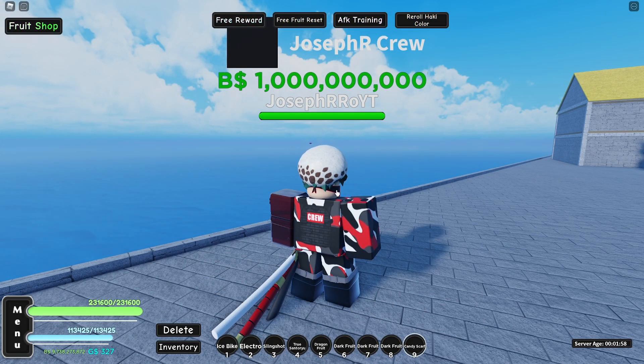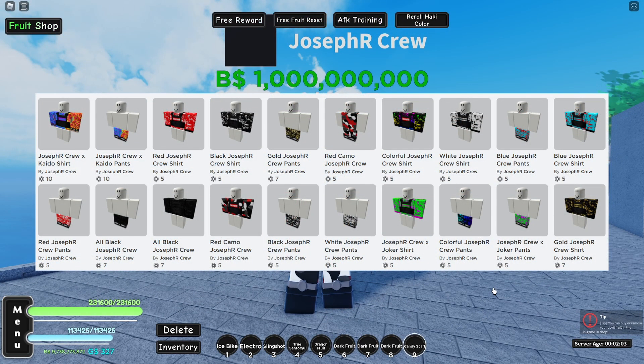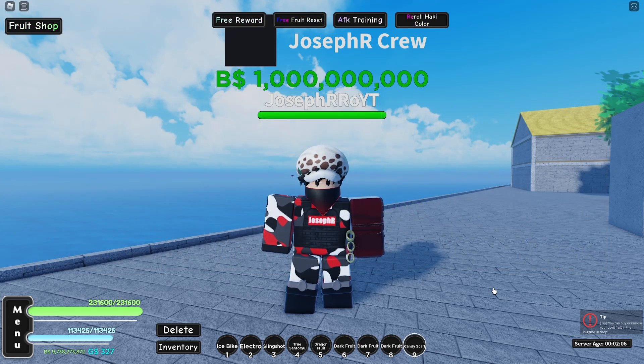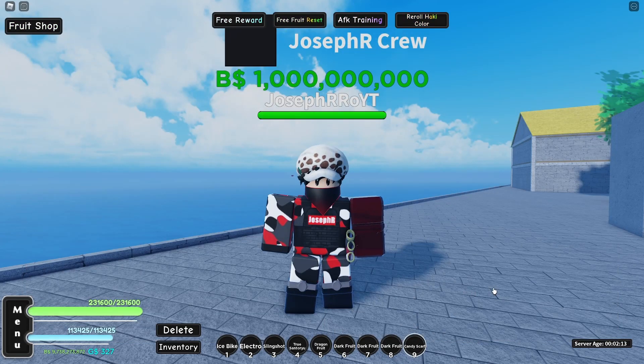Also guys, check out my merch — one of my newest merch colors, red camo. I call it red camo even though we have four colors. On the screen you can see all of our color variations. If you want me to add some colors, let me know in the comments.